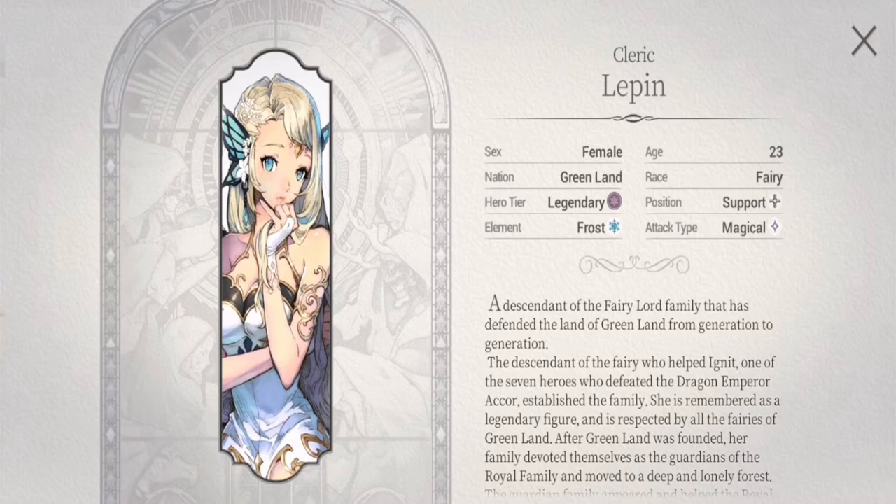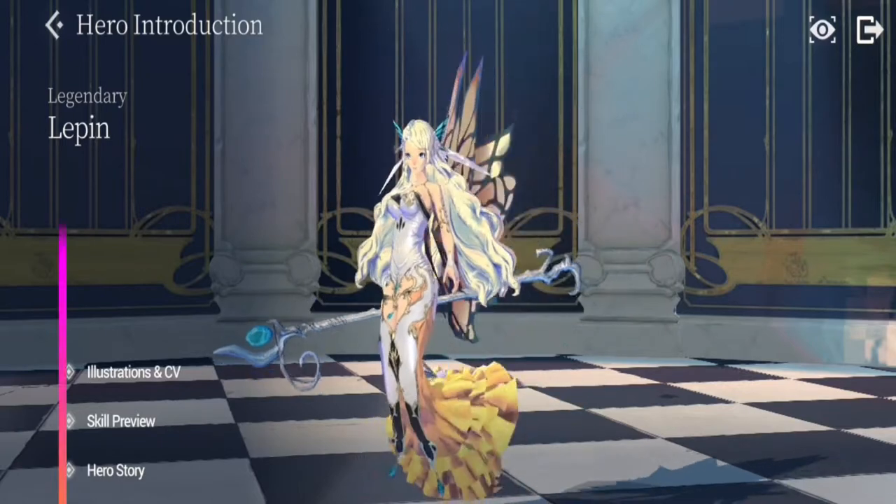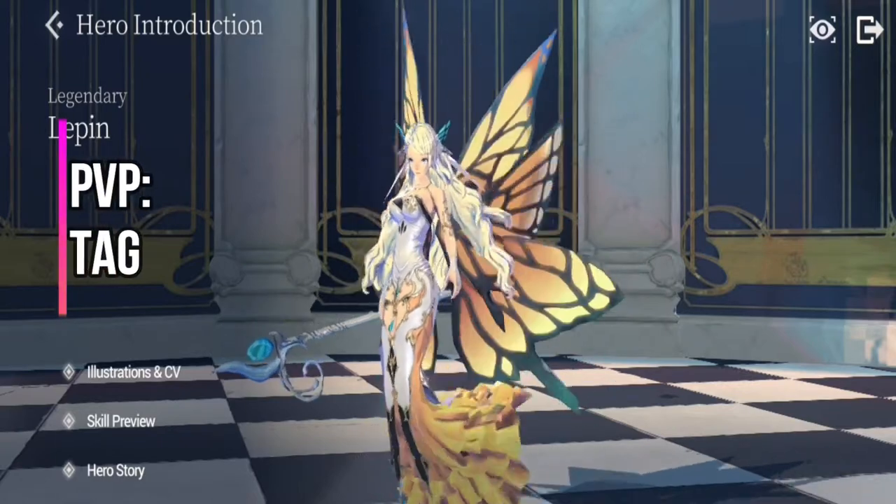Leppin heals from Greenland, her element is Frost, her position is Support, and her attack type is Magical. Overall she is a good support unit, and as far as playability goes, FC Leppin is very playable in PvP.